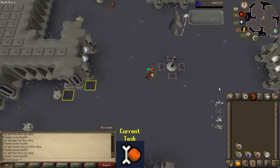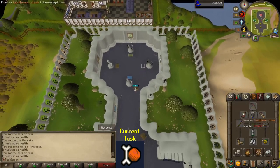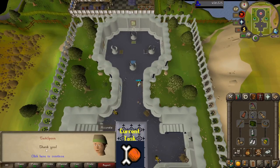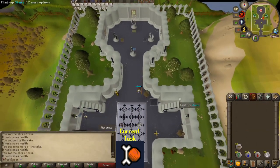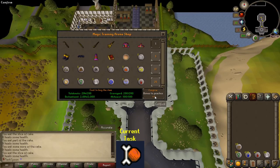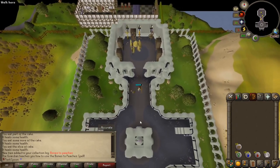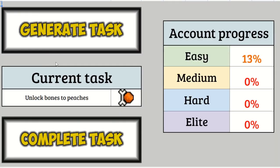With that, I believe we are done with the Graveyard Room — and not only that, I believe we are done everything. Bones to Peaches — confirm. Heck yeah! It's weird that it counts as an item even though you don't get an item, but yeah, we did it. Going over to the spreadsheet — complete that. 14%. Generate a new task — Tempoross. Okay, cool.